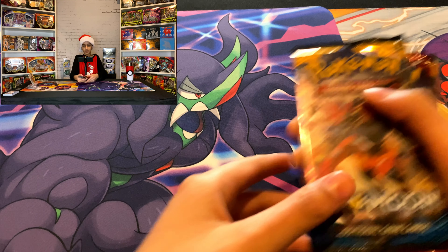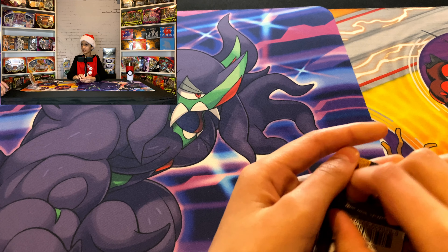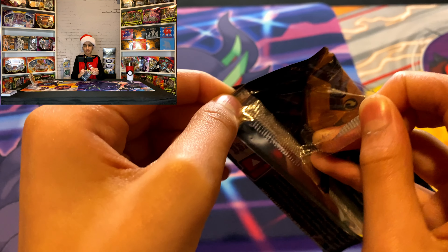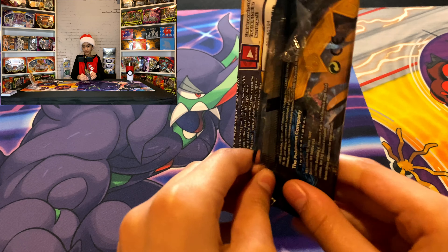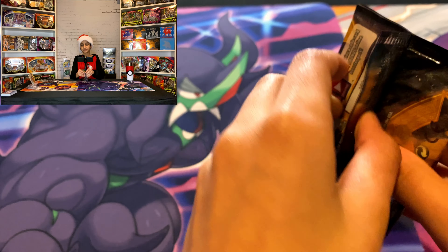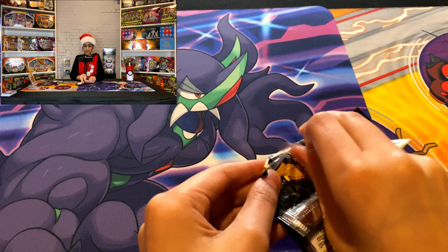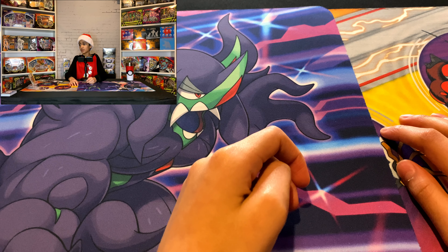How many packs do we have left? Four! So again this Jirachi box — we picked it up at our local Walmart. You can get them for between $40 and $50. For 10 booster packs that's not bad, especially with some older sets in here like Evolutions and Fates Collide. It's really luck of the draw, but still a very good box for the value, and it sold out very quickly. I love ETBs but a lot of people overlook the tins and box sets — the tins are great. In our last video with the Galarian tins we got some pretty good cards.